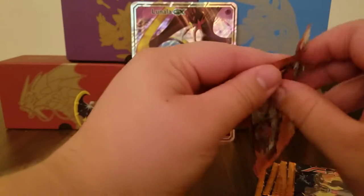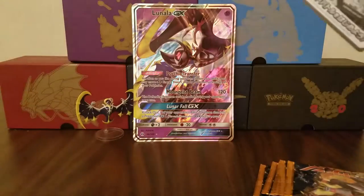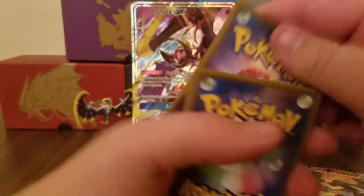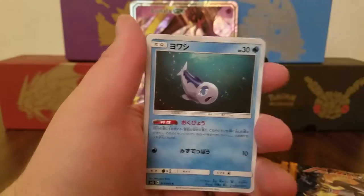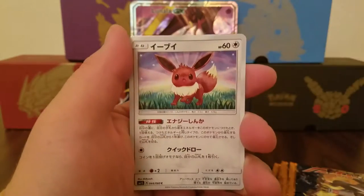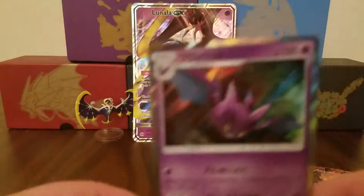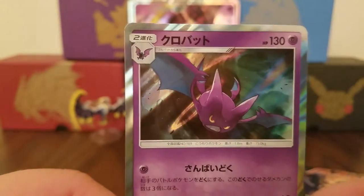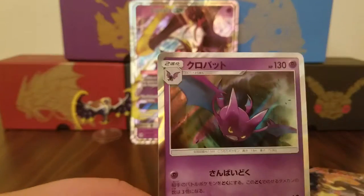Opening that pack backwards — is that how I've been opening them? Is that why they're so easy? I was about to say that might make sense, because there's less for me to pull on. Crobat Holo — haven't seen that one yet. I love the shininess. I know I've said this a million times, but on these cards it's real nice — that shininess on the edge there.